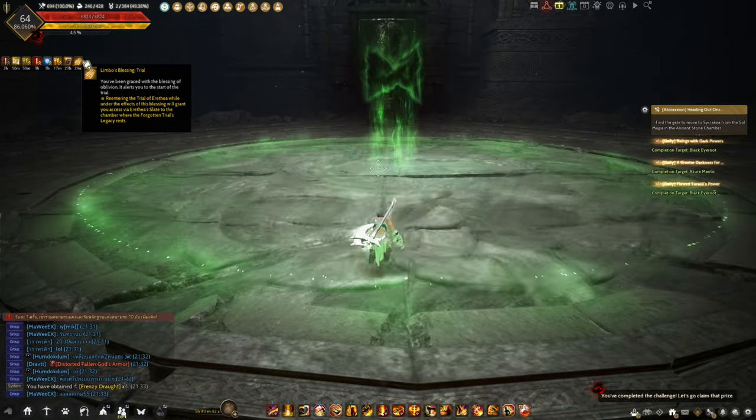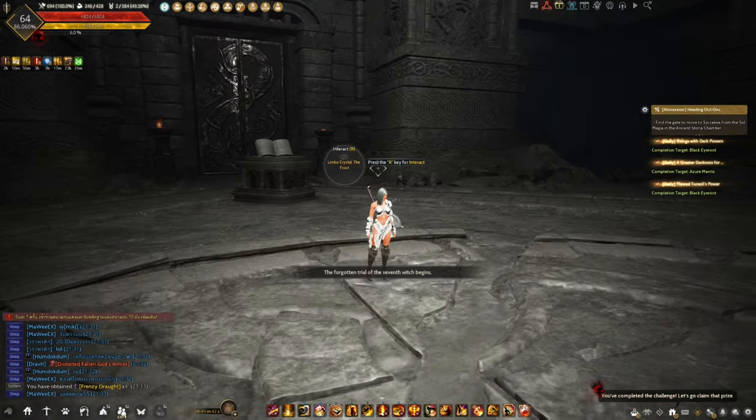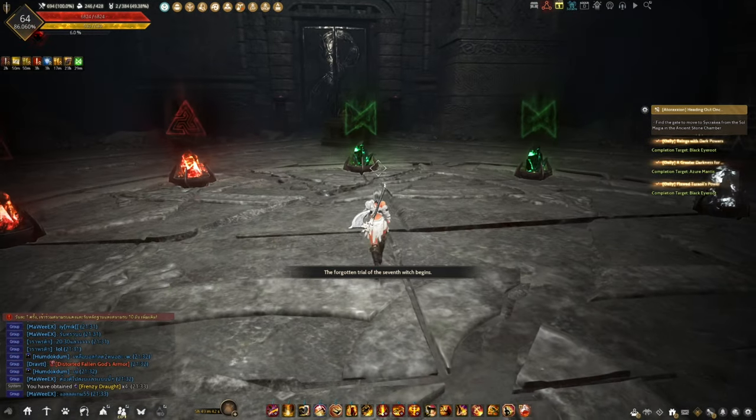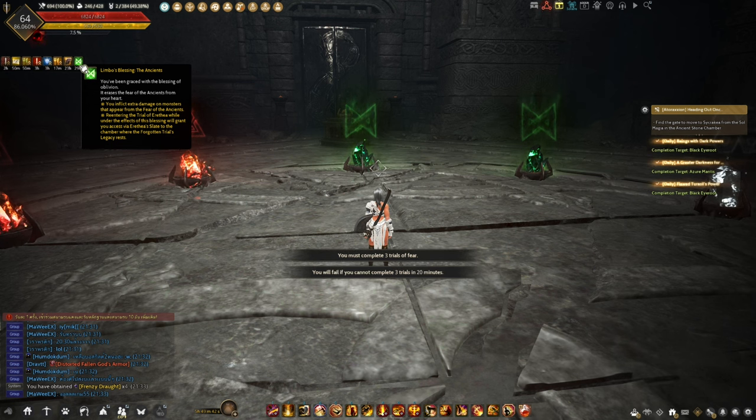After that, you will be given a buff. All you have to do is match the color and shape of the buff you have to the crystals on the floor. For example, if you have a green buff, you match it with a green crystal on the floor. You can do that 2 times, and after that you can pick whatever color you like.